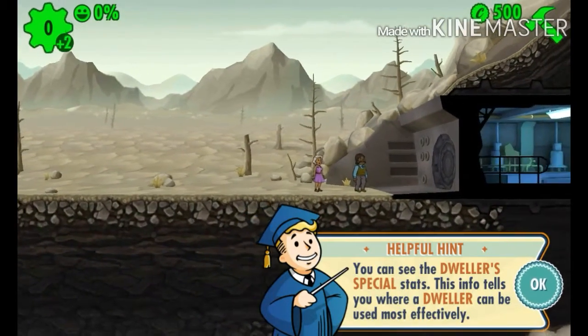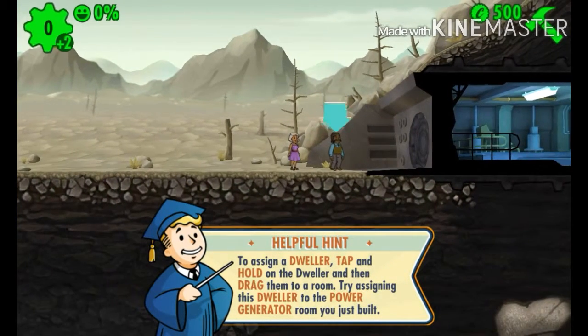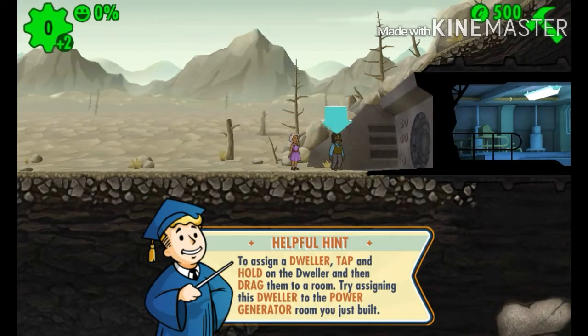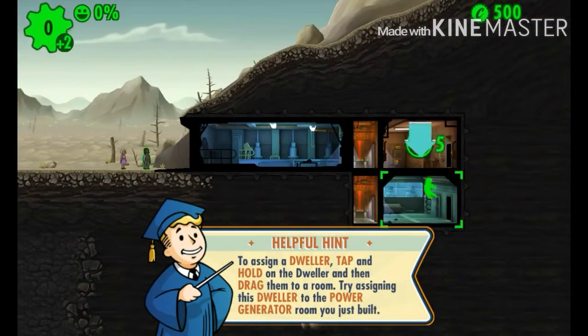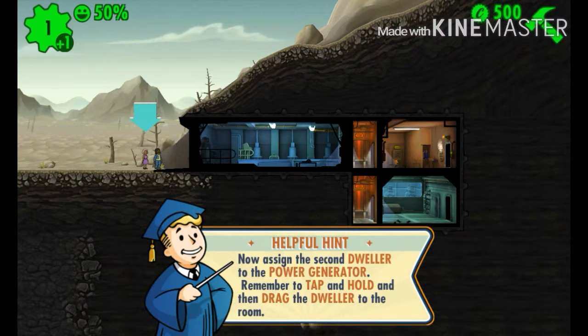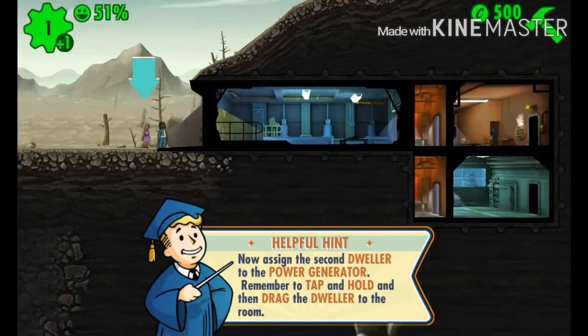Tap and hold the dweller - okay, you just drag him. Is it the top or the bottom room? There's a second dweller to assign to the power generator too - remember to tap and hold and drag the dweller to the room.